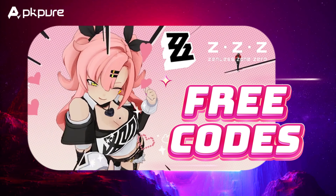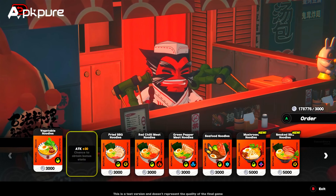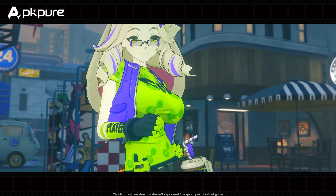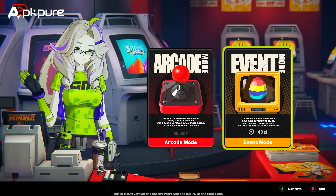Zenless Zone Zero Free Codes. Alright, let's talk codes. Zenless Zone Zero occasionally releases codes that you can use to get some fantastic in-game rewards. These can include items like in-game currency, special weapons, character skins, and more. Keep an eye out for these codes because they can give you a great boost in the game.